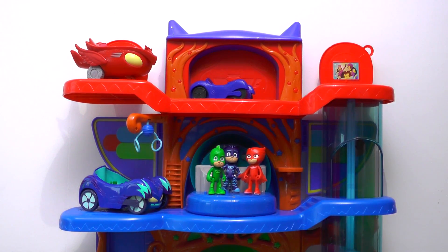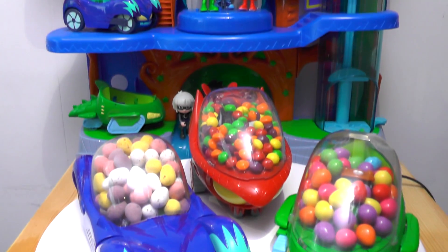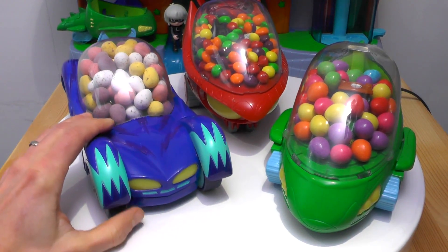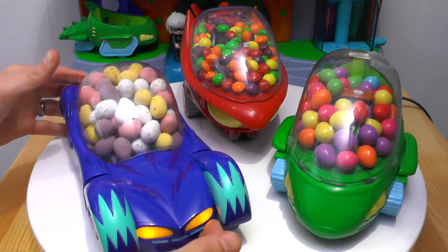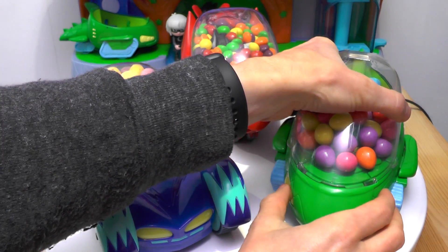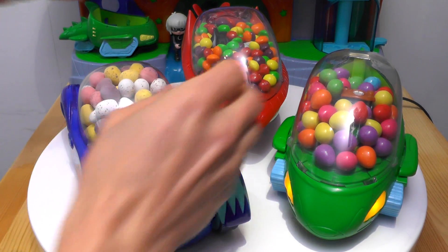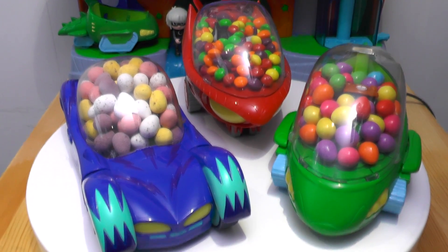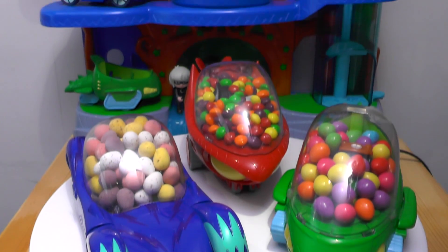Here we go, we've got the PJ Masks HQ! But look down here, we've got the new deluxe PJ Masks vehicles. We've got the deluxe cat car. It's time to be a hero. We've got the deluxe geckomobile. It's time to be a hero. And we've got the deluxe owl glider. But can you see what we've got inside?